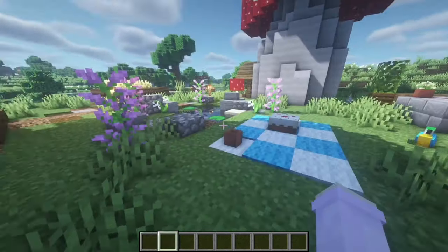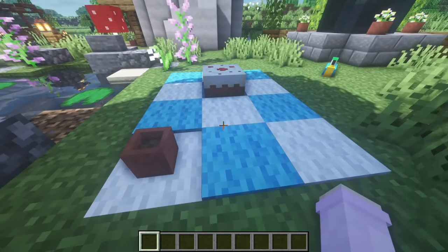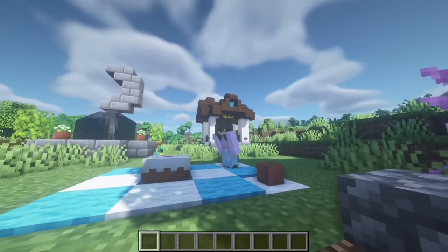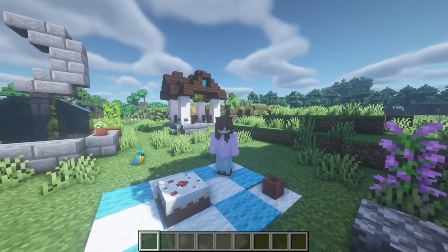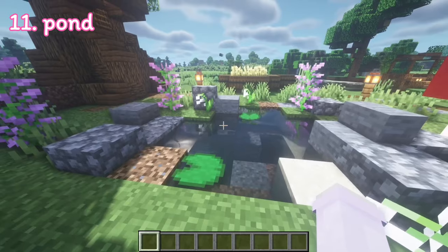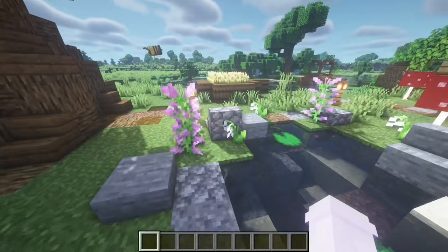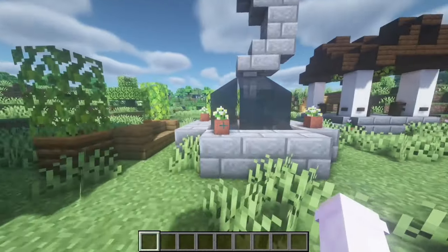Now look at this — picnics! Minecraft picnics, that's all I have to say. And then of course we have a pun, because we can't forget a pun when it comes to cottagecore. Just some flowers around it — just pop off.